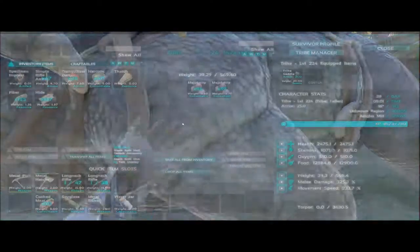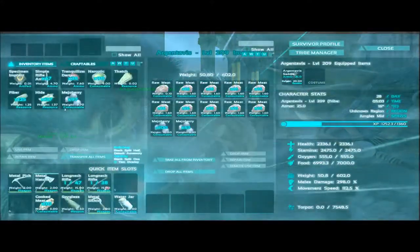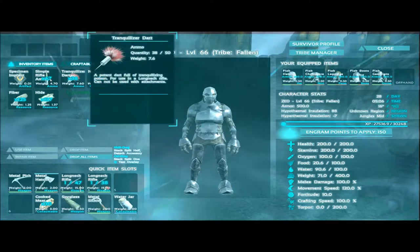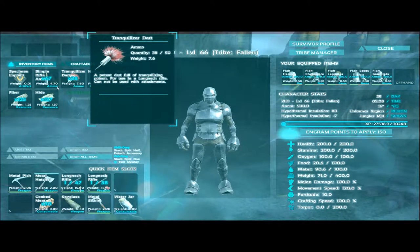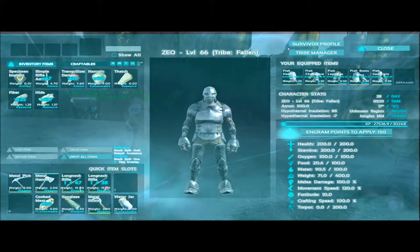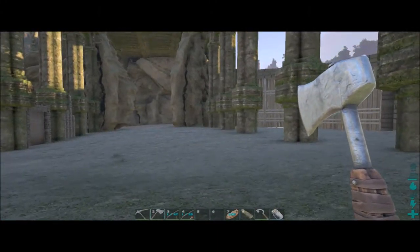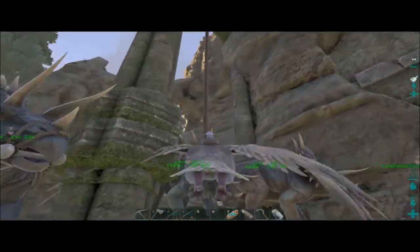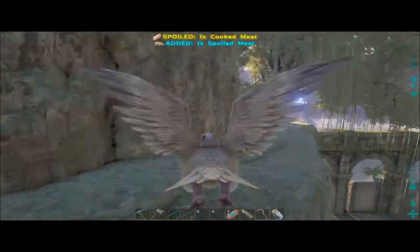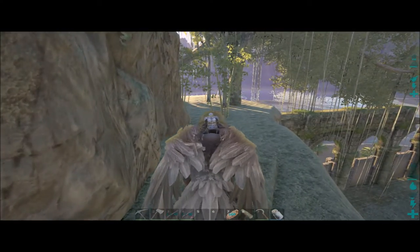I'll put it in the feeding trough over here. Let's see if we have any berries - not the kind I need. You have some, surely that should be enough, and I can obviously get more from the surrounding area. Let me look at my inventory - I have 38 tranq darts, so hopefully that's enough to take down a Doedicurus.